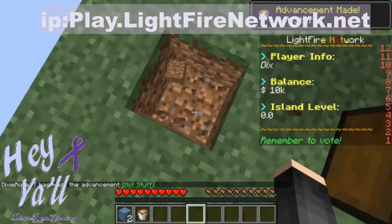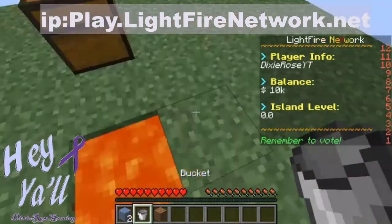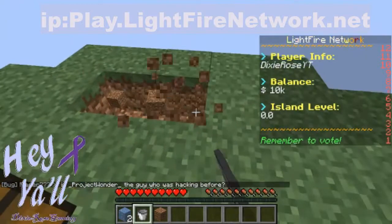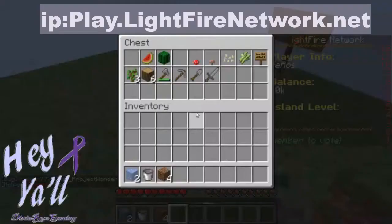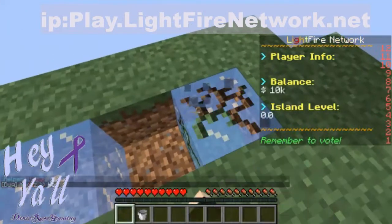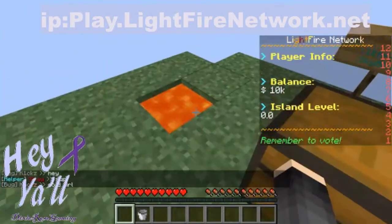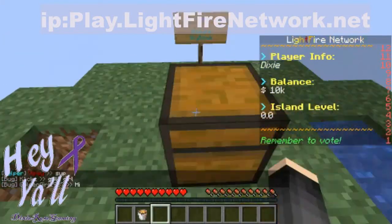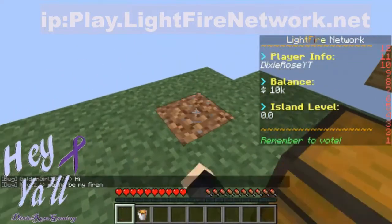Let's get in here and pop this out. Let me come over here and take out three blocks. You're probably thinking, what is she doing? That's not how you build a cobble gen. No, but it is how you start. I have my lava here, I have an infinite water source here. Now I can pick up my lava again and put it right there.